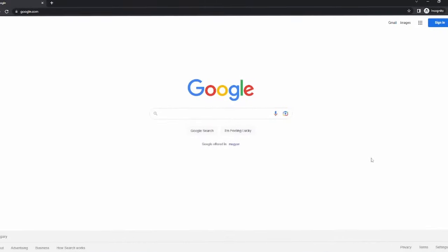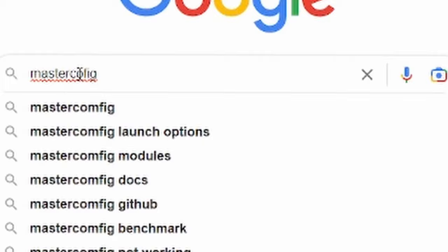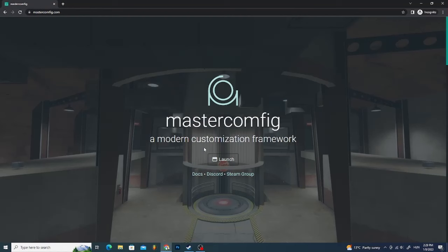First, go into your browser and search for mastercomfig. Then click on mastercomfig and click on launch.